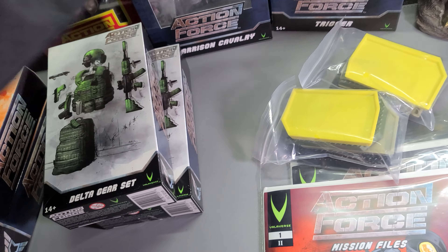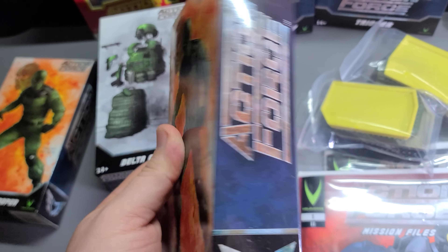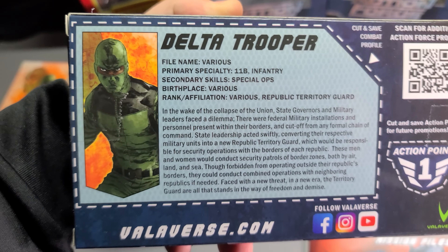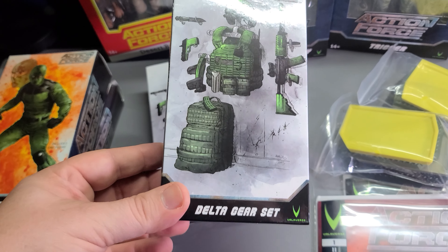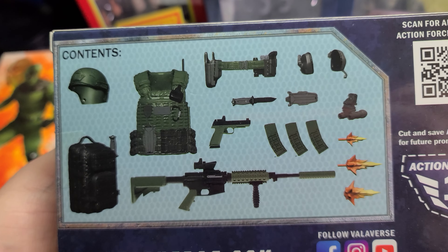Austin Buchanan. Here's the Delta Trooper — I'm actually happiest with this figure. It's the most inexpensive one on there, but very easy to do stuff with. And then here's the Delta gear set which goes with them — there's all the items that come in the pack.